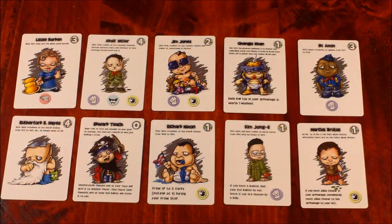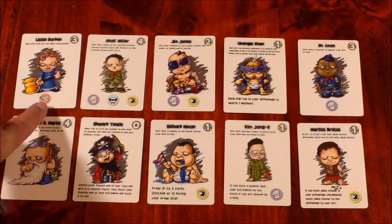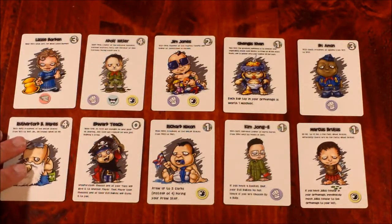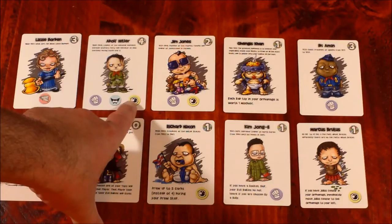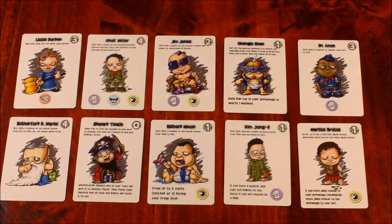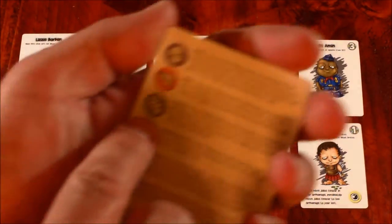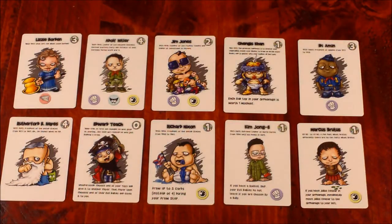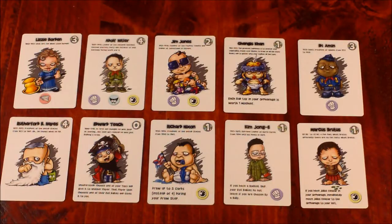Just to run down what we've got: biters force you to choose another baby in your orphanage and push it left or right; bullies choose another nanny and they have to move one of their babies left or right; babblers let your left and right opponents draw a card; creepers move this baby to the left or right. On top of that, grabby — which looks like a hand — allows you to snatch a good or bad toy from the orphanage to your left or right. Good toys supervise your babies and make sure their actions don't go off. Bad toys get used on your turn to trigger anybody's baby.